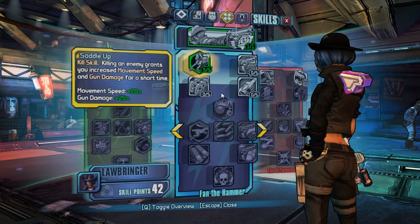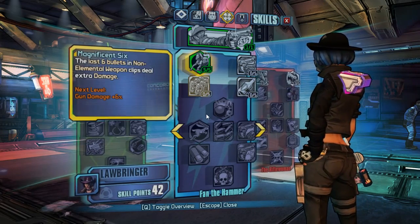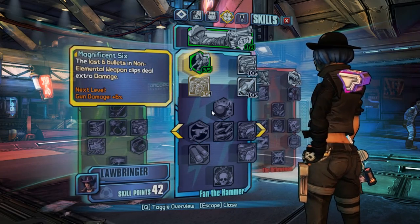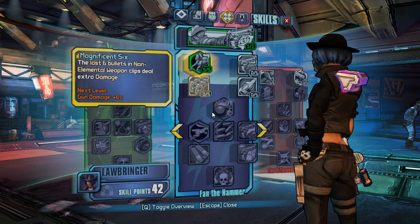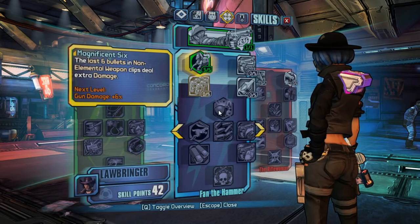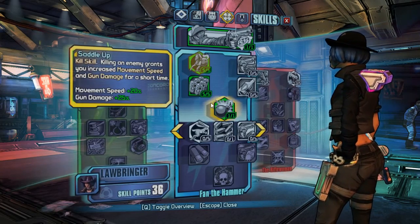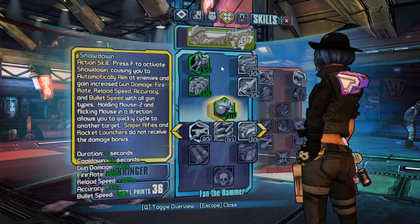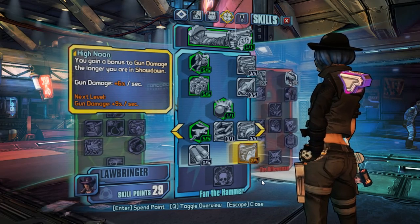You will go into Saddle Up because it will help you more than Rootless early on. Then you will go to Magnificent 6. You will not go to Bottled Courage because early in the game you will use a lot of Jakobs pistols that have small magazine sizes, and Magnificent 6 with the last 6 bullets will help you a lot since some have 8 or 7 bullets in their magazine. So this is going to be your level 14 Nisha build.